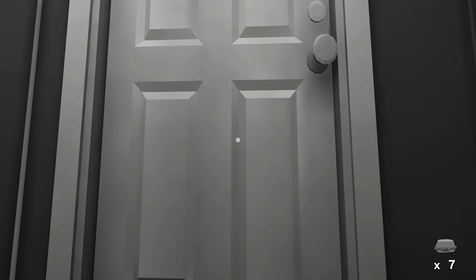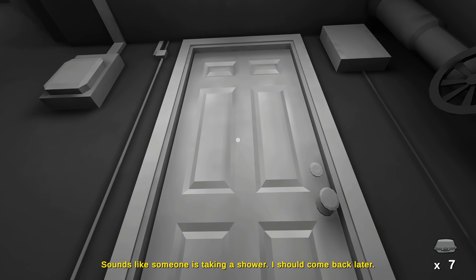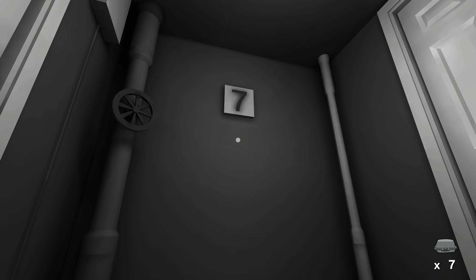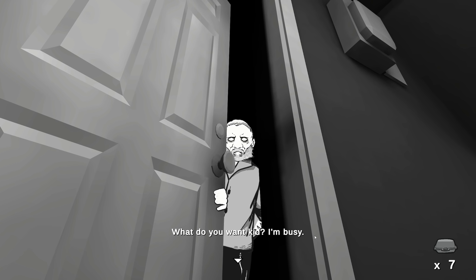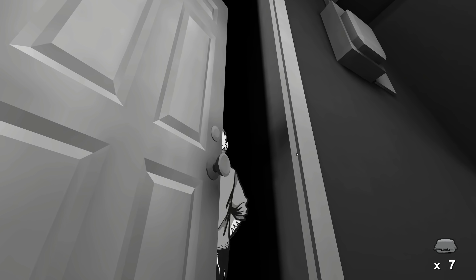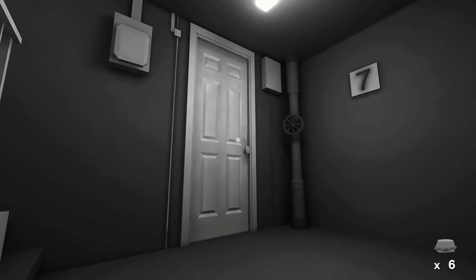At the next door it sounds like somebody is taking a shower, so we should come back later. That's level seven, left-hand side — hard to remember without door numbers. We try the right-hand side instead. Someone comes over: 'What do you want, kid? I'm busy.' We offer leftovers. He says 'Just leave it outside the door. Thanks.' Grumpy old man. We leave it there and need to come back to level seven later. I'm recording fairly early in the morning so I hope my memory holds up.